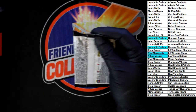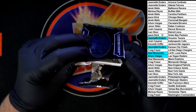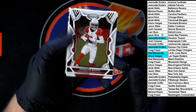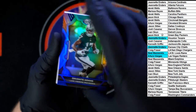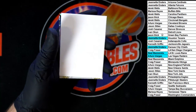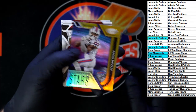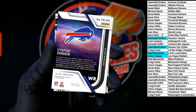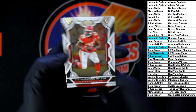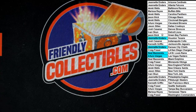Last pack — here we go. Marquise Brown for the Cardinals. Devonta Adams for the Raiders — 58 of 75. Stefon Diggs, Certified Stars — 3 of 25, going to the Bills. Clyde Edwards-Hilaire for the Chiefs. And Kyle Pitts for the Falcons. And that's going to do it for that box of certified — some very nice stuff in there. Thank you all and congratulations.